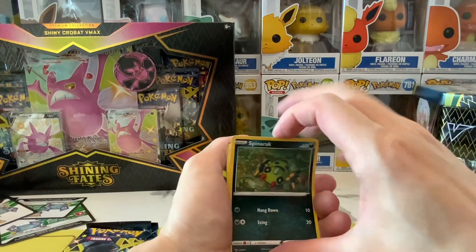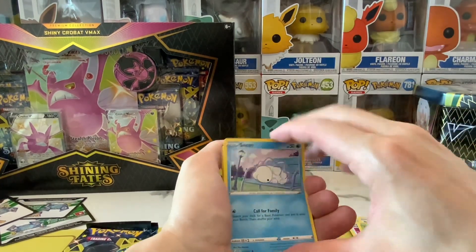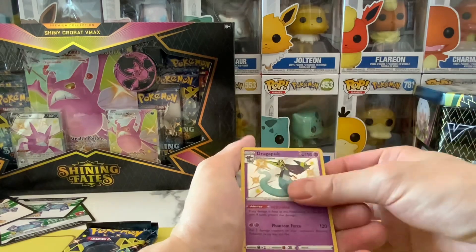They're not rectangular, so if you put cards in there they'll shuffle around and get damaged. Oh, we got a Dragapult!